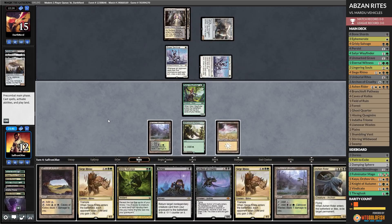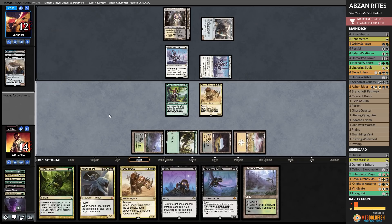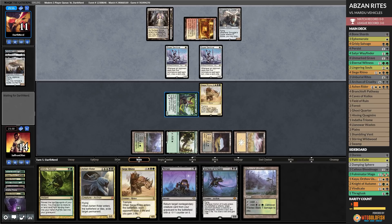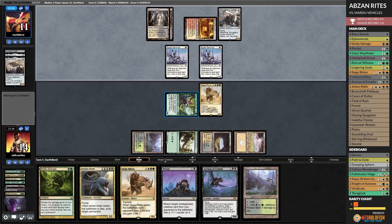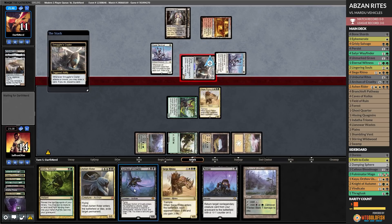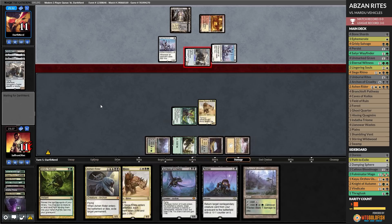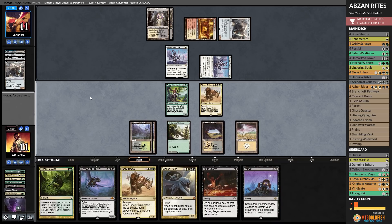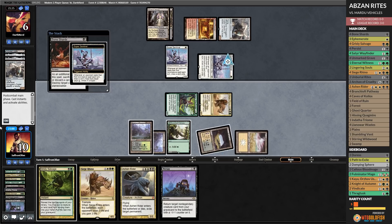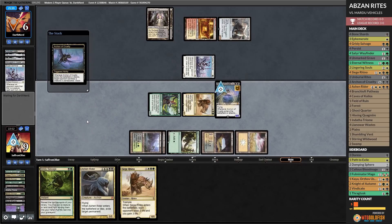Opponent hits us — undoes a Looter Scooter attack. Opponent loots, discards another Smuggler's Copter — so many vehicles. We drop to 11, opponent passes. Bone Shard is interesting — play the Llan, go to combat, attack. Opponent takes it. Let's Bone Shard the Esper Sentinel, discard Archon. Pay, pay, kill a Sentinel. Persist Archon — get rid of another Sentinel, make a discard, go back up to 12. And opponent scoops it up. Opponent got off to a fast start, but in the end the Siege Rhino comes through. Knight of Autumn's definitely coming in. Could bring in Path for instant speed removal. Maybe Kaya? Vindicate can get a vehicle.